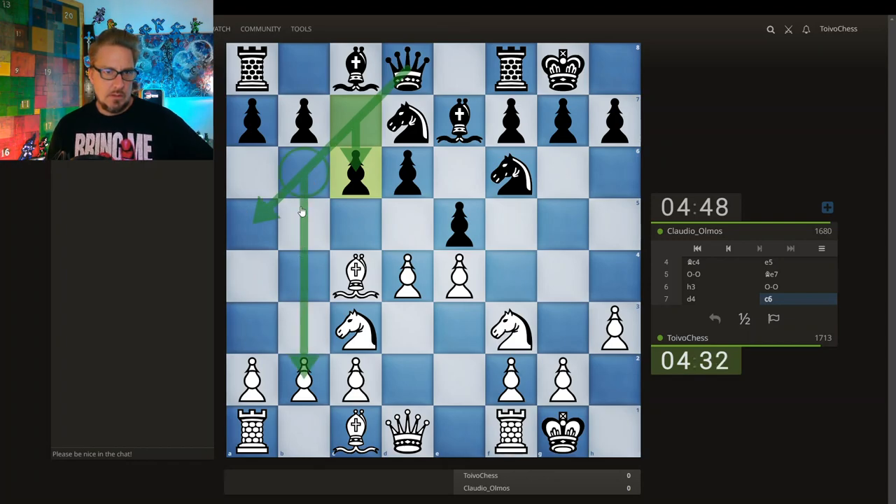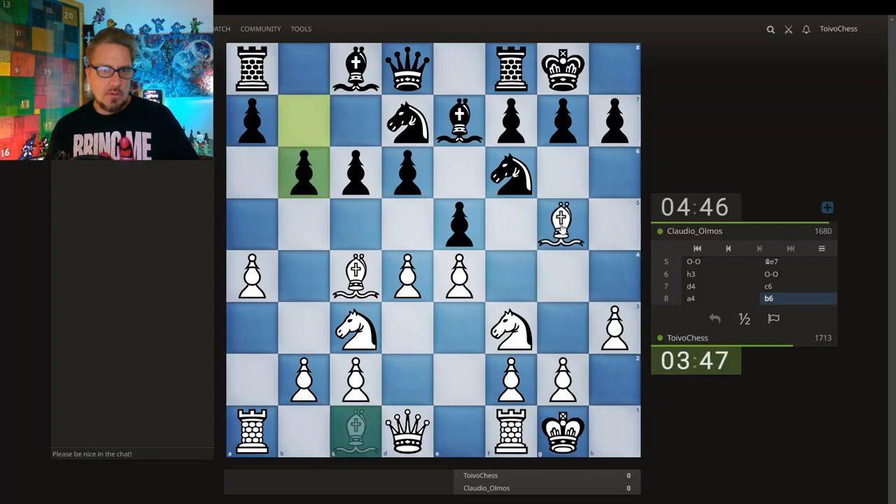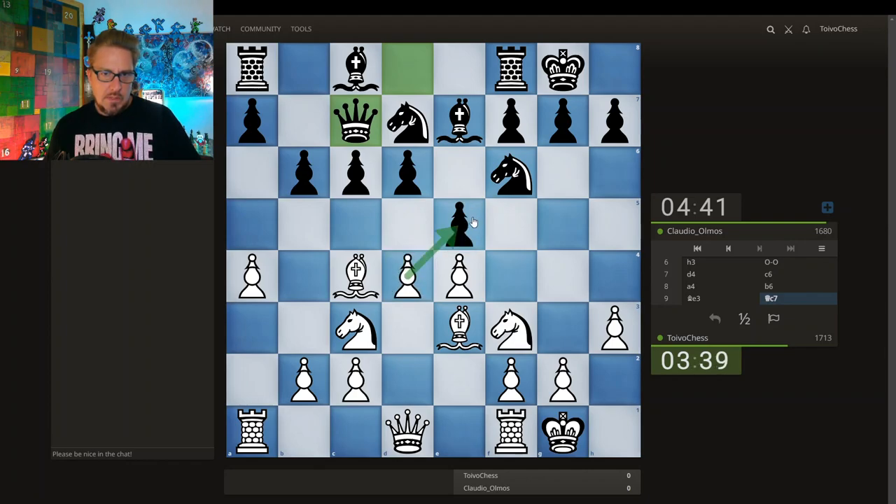Maybe the queen wants to slide out here — always useful. Can I play this with the idea that if the queen comes out, making the queen feel a little uncomfortable? Or do I just start taking in the center? Both kings are castled; we both have inactive rooks and bishops on their starting squares. I'm going to go for this idea. I'm expecting queen to come to b6 — no, pawn to b6. A very slow play by my opponent. Maybe fianchettoing this bishop. I don't get it. I don't think I want to open up because that improves the queen.